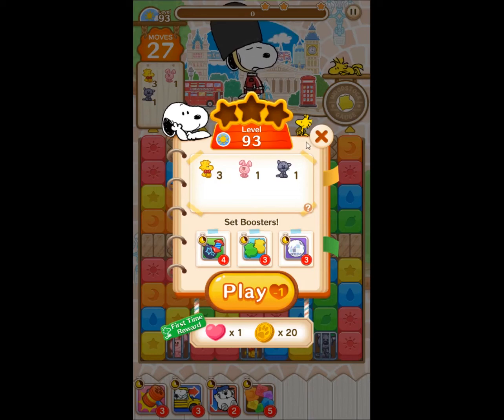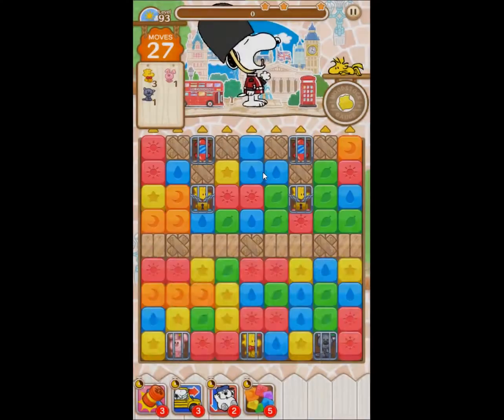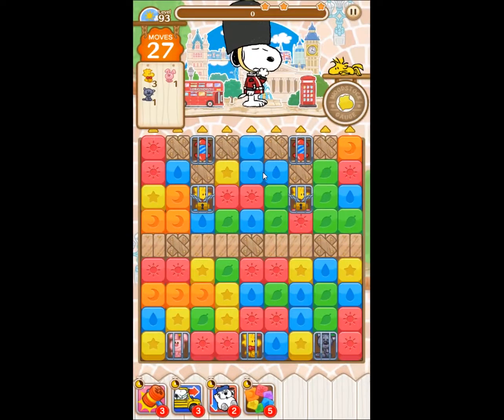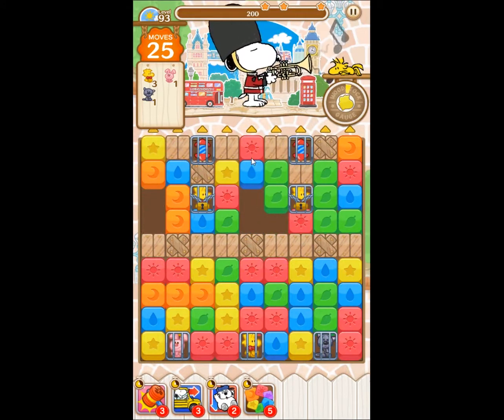Hello everybody, this is Gil and this is level 93 of Snoopy Puzzle Journey. Let's see what our task is — free the stuffed animals, okay. The critical part seems to be right here and right here.